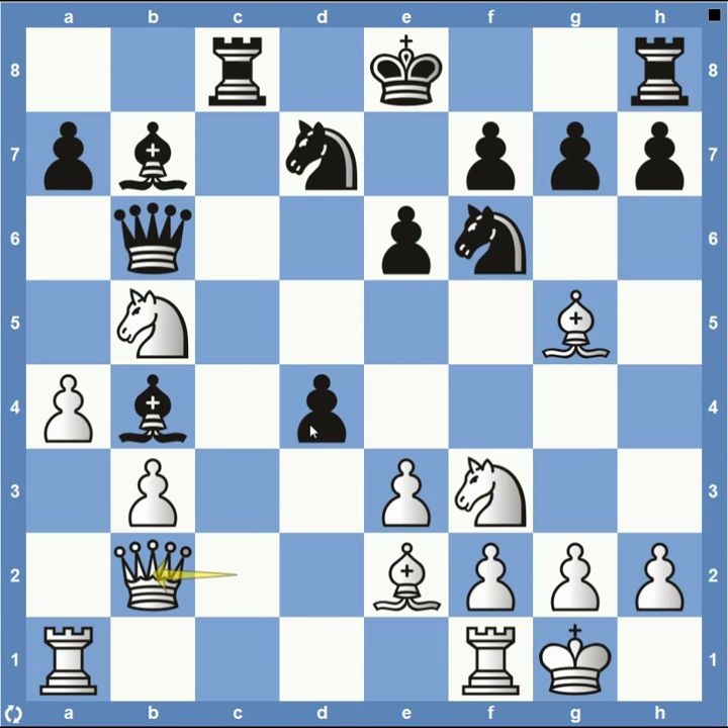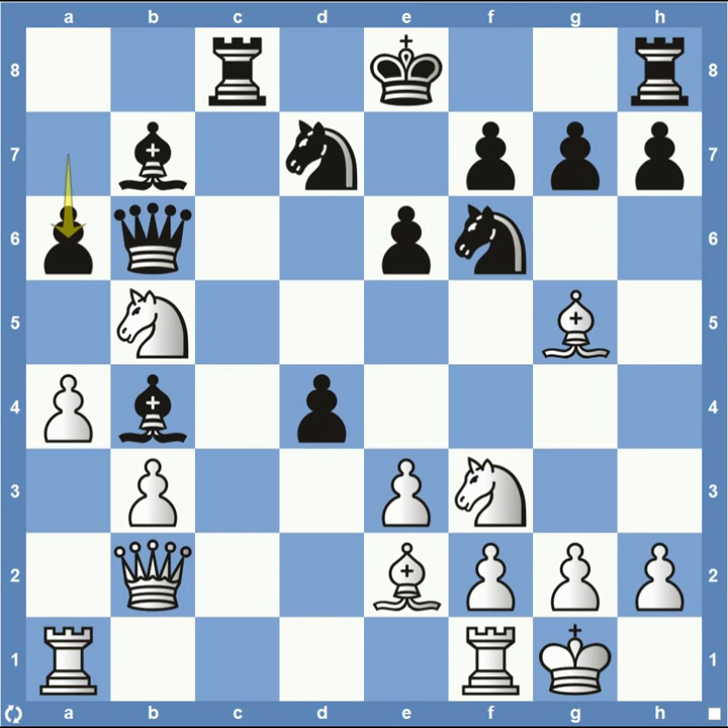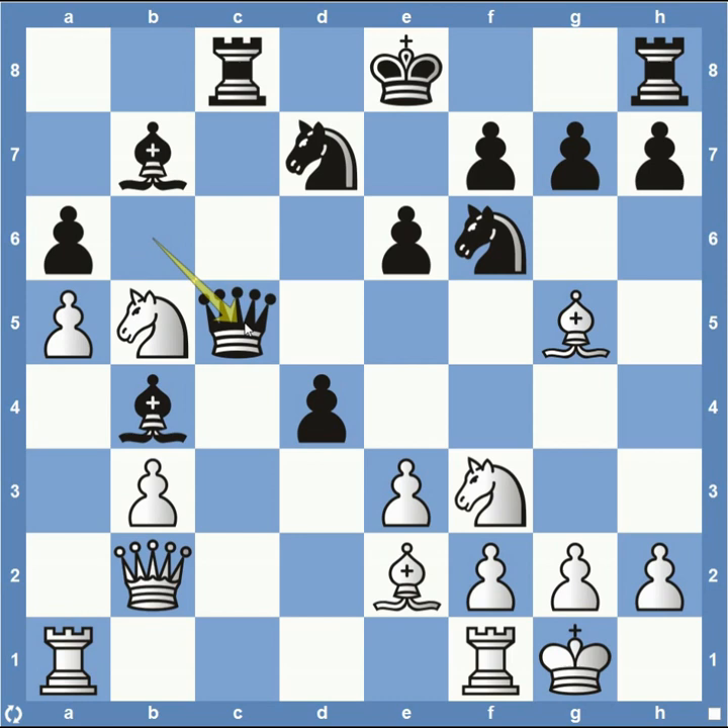White plays queen to b2, attacking the center on d4, and then pawn to a6, forcing the knight to move, and then pawn to a5 — essentially saying, if you're going to attack my knight, I'm going to attack your queen as well. We see the queen come down to c5, and on the surface it may look like he's just moving his queen out of the way — being attacked and wanting to be more central.